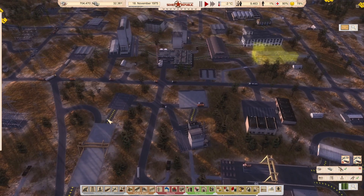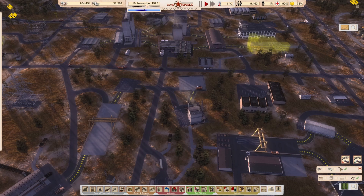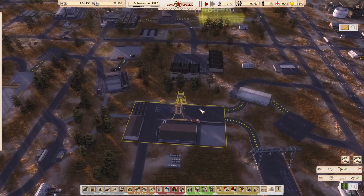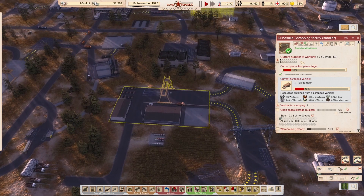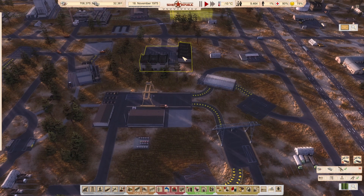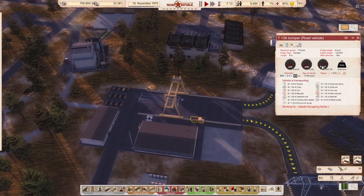Welcome to the unification series for Workers and Resources: Soviet Republic. We're picking up on the 18th of November, 1975. In the last part, the focus was very much on getting my vehicle scrapping facility up and running, because it's time to start seriously thinking about replacing some of our older and slower vehicles like these dumpers.